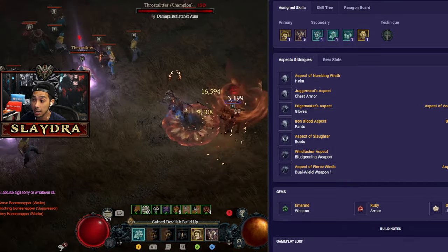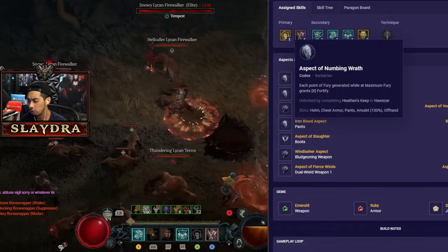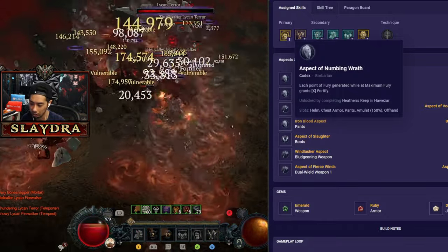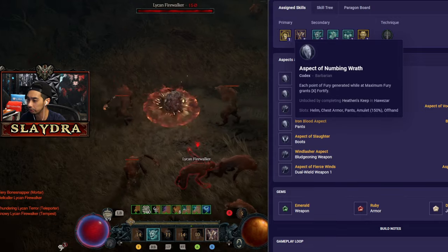As far as aspects go, we're running Numbing Wrath, which is our source of extra fortification. However, you can run it on your Paragon board as well — it just allows you to skip reaching that node so you can save skill points. If you put that node on the Paragon board instead, you can run something else in this aspect slot.